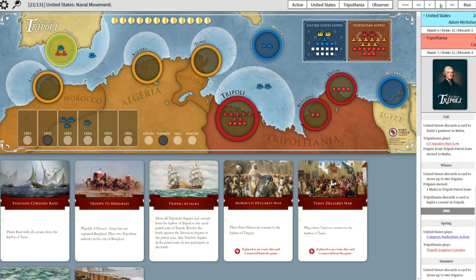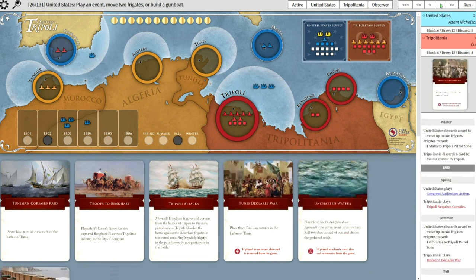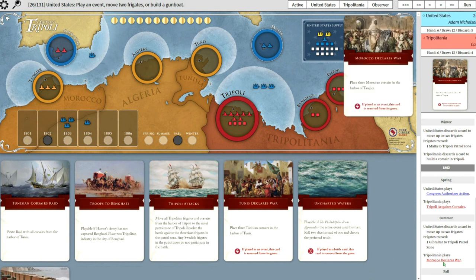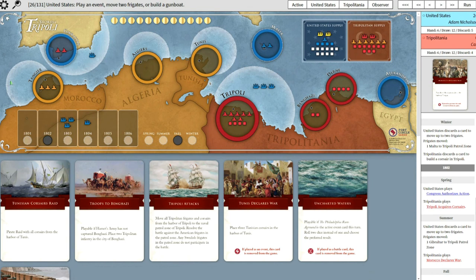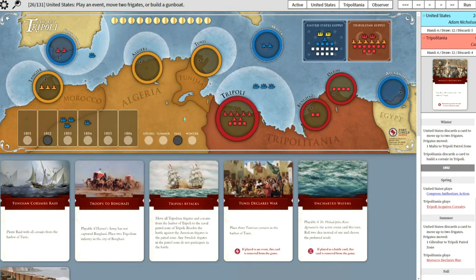So the next one - he moved two frigates, actually just one of them, leaving one there patrolling. Meanwhile, I played Morocco Declares War and got some Corsairs set up in Tangier. I'm actually trying to do the power play with the Yusuf Karamanli card. And that's a good idea - anytime you can pull it off, it's a good idea.